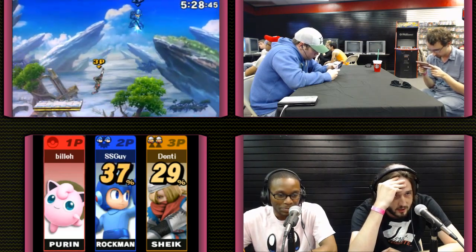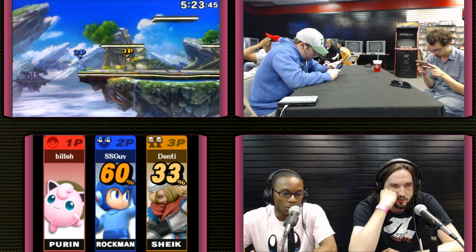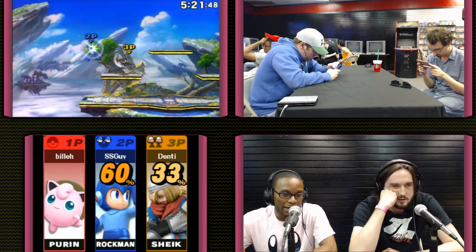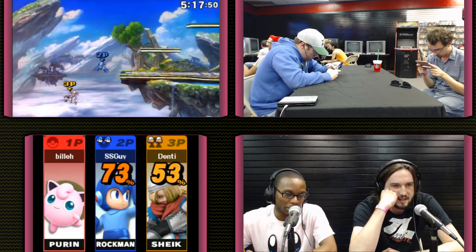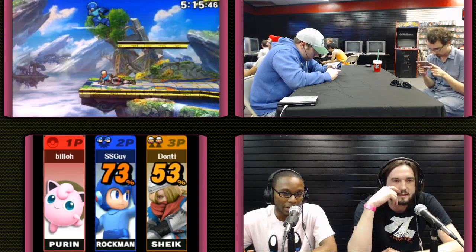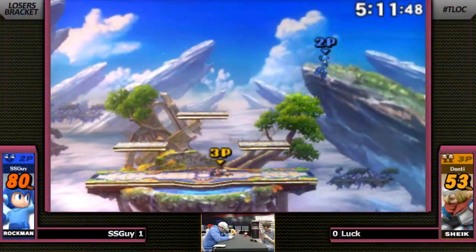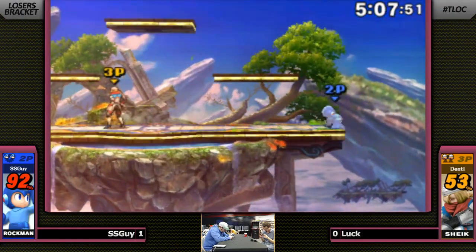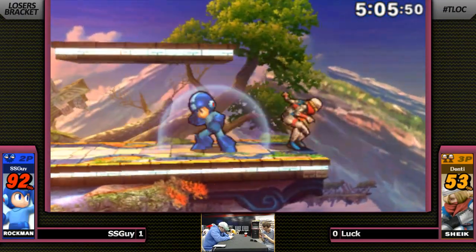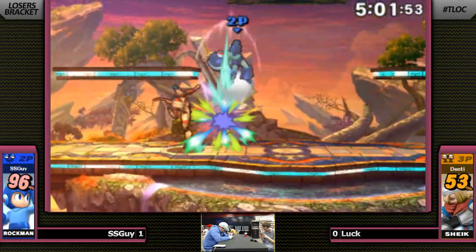Player skill is always going to be more important than the strength of the characters. So we see that SS Guy likes to use his metal blades from range. Oh, he just got the hammer fist. Steve was being a huge Mega Man nerd — he named all the moves. Hard knuckle, is what that's called. You see that cross-up sticky? He just stuck it in the face — that's the plasma.